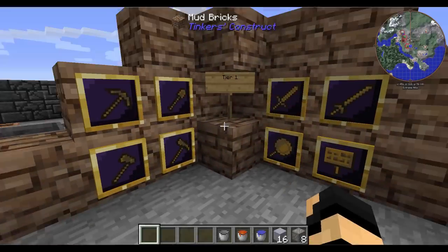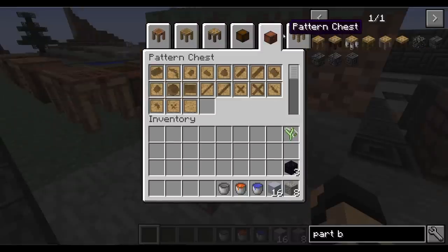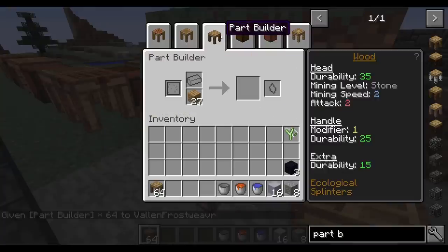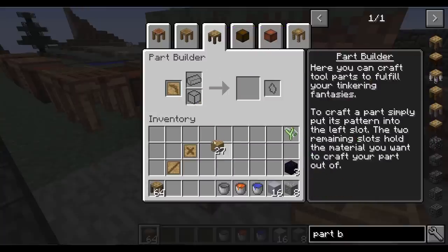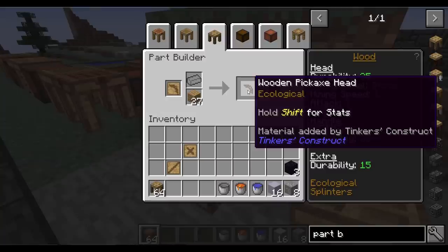So what can we do with this? We're going to make tier 1 tools. Get yourself into the tool station, start with your stencil table, get yourself a bunch of blank patterns, and often I immediately make one of every type of stencil there is and put them in the pattern chest. Once you've done that, go to the part builder. Let's take a pickaxe head, a binding pattern, and a tool rod. If I go to the tool station and click on the icon of the pick, it tells me right there: I need a tool rod, a pickaxe head, and a binding.